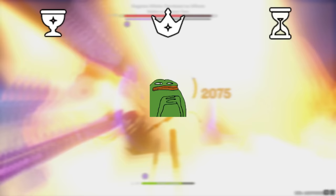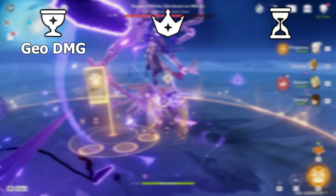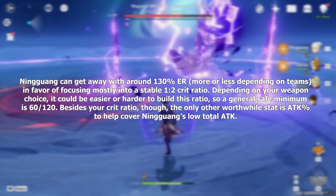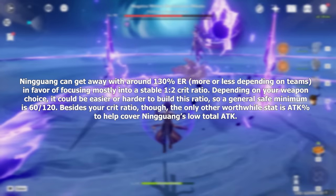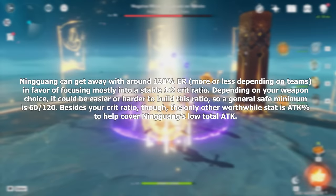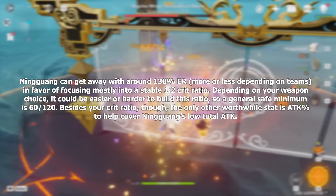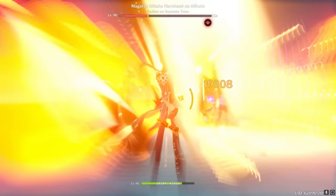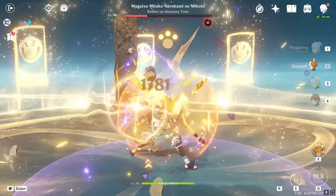Moving on to Ningguang's artifact stats, it's quite straightforward — you'll pretty much always want to run a Geo Damage Goblet, an Attack Sands, and a Crit Circlet. There aren't really any situations where other main stats will prove competitive with these. As for substats, her burst has a very low cost, so you can generally get away with around 130% energy recharge, but that could differ depending on how many Geo units are in the party. After your energy needs are met, focus on building a stable 1 to 2 crit ratio — 60 to 120 is a safe minimum. After that, focus almost exclusively into attack percent substats. Given that you can use the artifact strongbox for Glads and Noblesse pieces, Ningguang is a much easier unit to farm artifacts for nowadays.